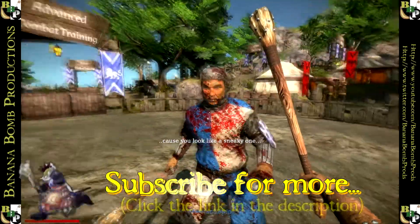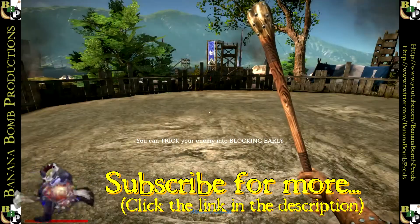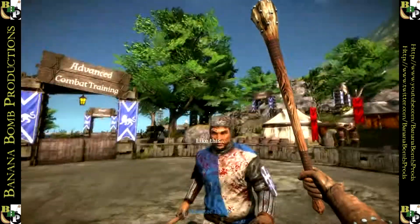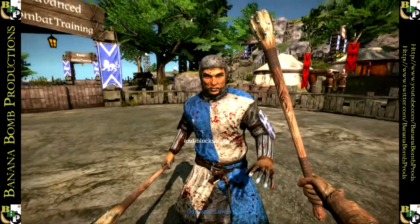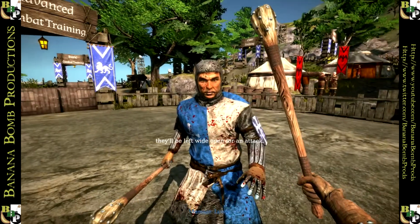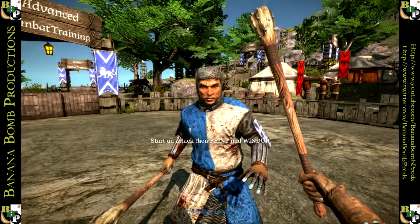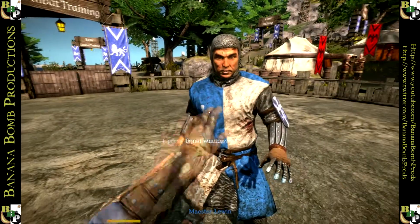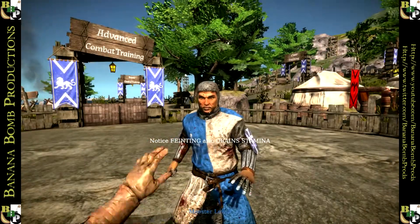One last trick. By starting an attack, then cancelling it mid-swing — like this. How do I do that? Is it by pressing Q? And it blocks early, it'll be left wide open for an attack. So I'm definitely going to have to keep practising these. Ooh-ah! No, just feinting — I didn't see that coming.